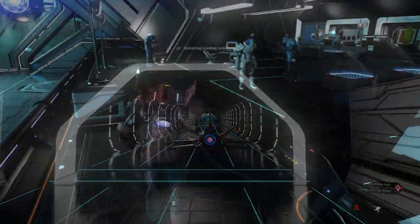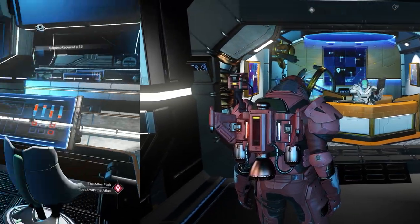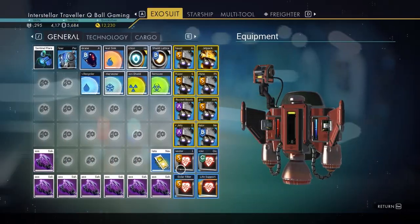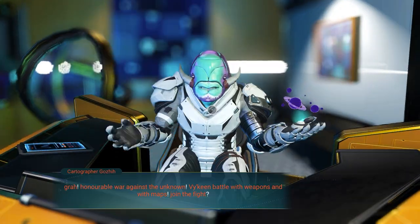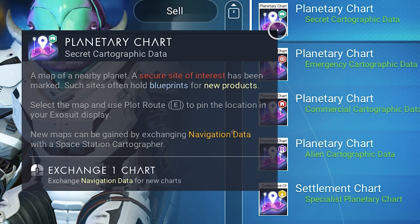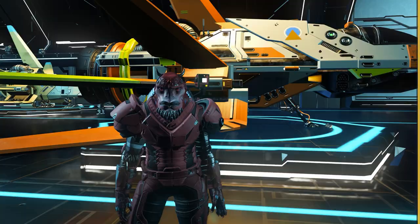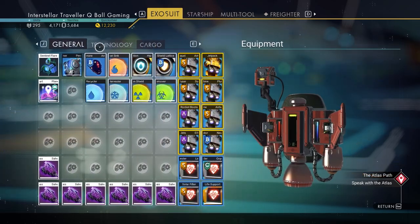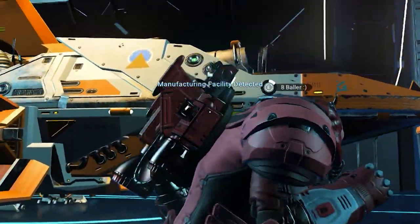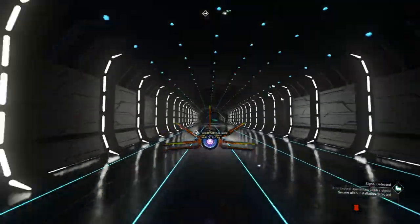To find sentinels, go to the space station and talk with the cartographer, located near the teleporter. Buy some maps with navigation data — you can get those all around the space station, super easy. In the exchange maps option, get the secret cartographic data — in short, the green ones. Just need a few, like three or four, no more than that.